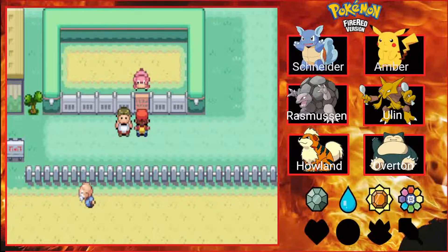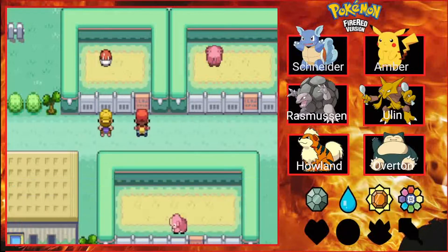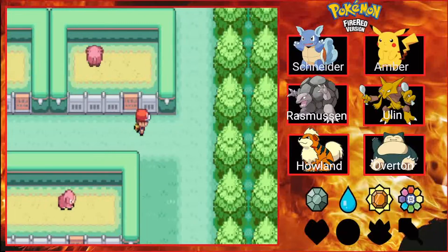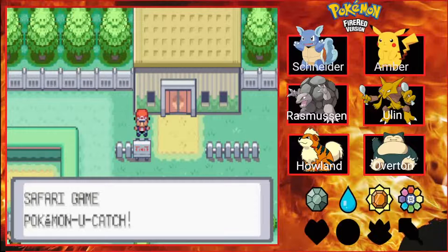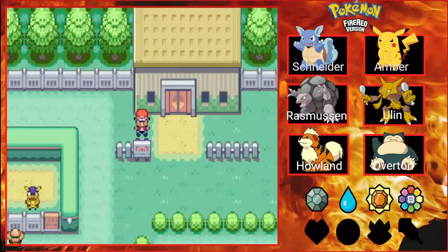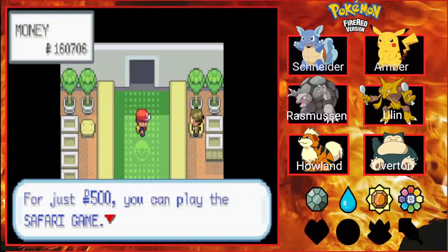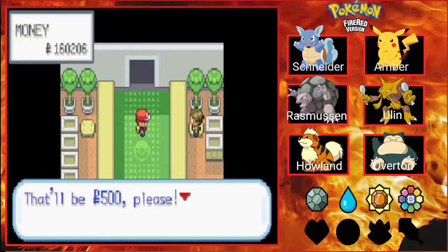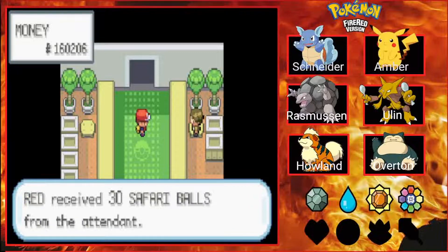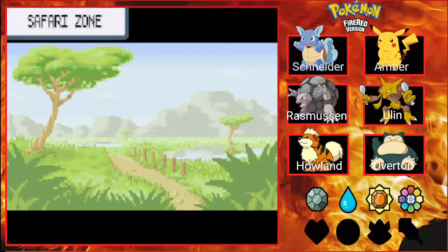We have this zoo of sorts, and there are different Pokémon here. If you check them, their pictures will be added to your Pokédex. However, in order to get the full entry, you will of course need to catch them. Speaking of which, we're going to head up to this building — home of the Safari Zone. It costs 500 PokéDollars to enter, and it's very much in our best interest to go, because there are a couple of things we need to pick up. We're also going to receive 30 Safari Balls. Welcome to the Safari Zone.